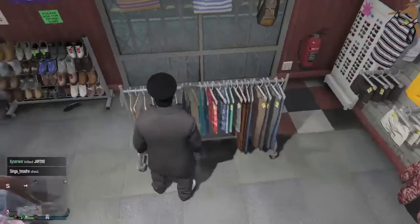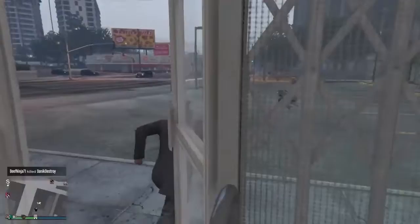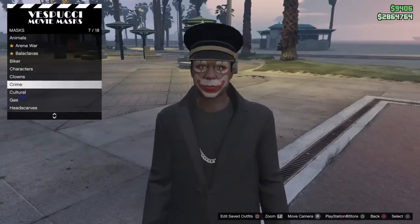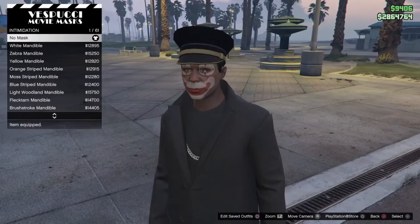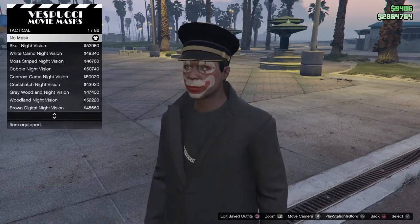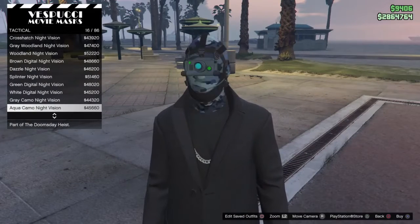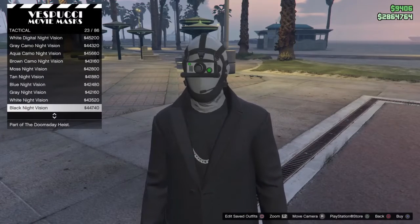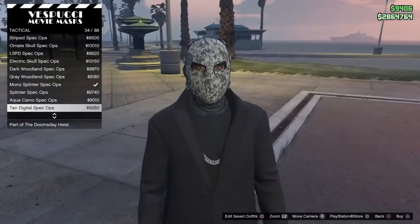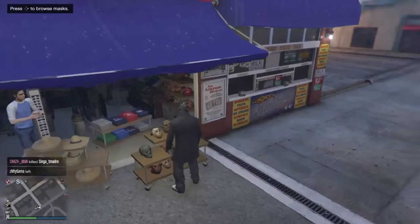Get the black work pants. For shoes, it doesn't really matter — I just chose the white shoes. Get on your bike and go to the mask shop. At the mask store, go down to ski masks. I think it's tactical. Scroll all the way down to the black spec ops mask — get that one.